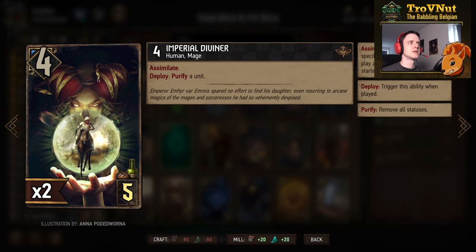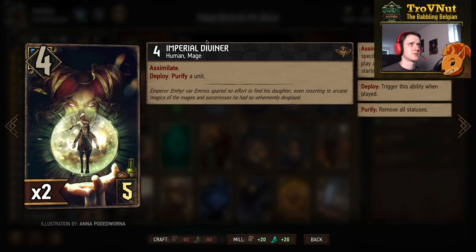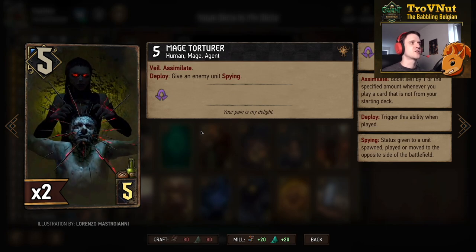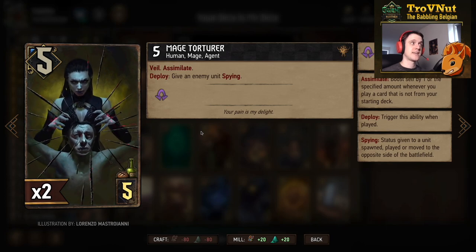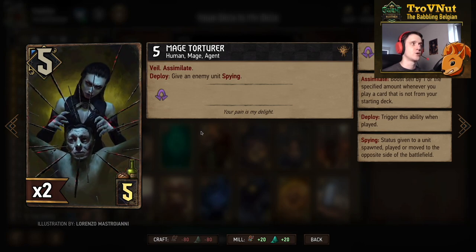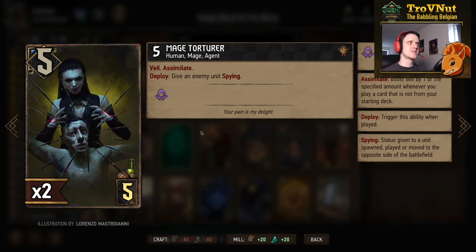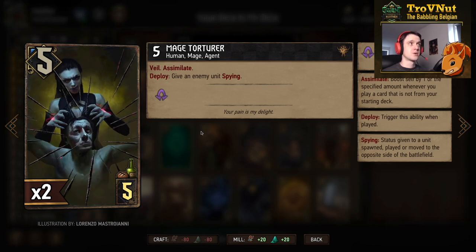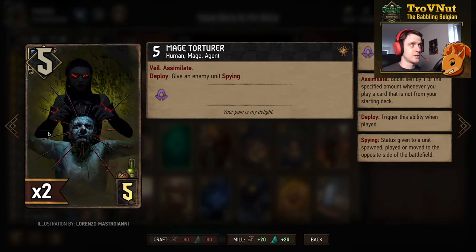The Mage Torturer is the more evil counterpart — five power for five provisions. It has Veil so it can't be targeted by status effects, and it has Assimilate — boosting itself by one for every card you play that's not in your starting deck. On deploy, you also give an enemy unit the spying status. So it gives a status effect to an opponent, can't be targeted itself, and gains extra points for every created card played.